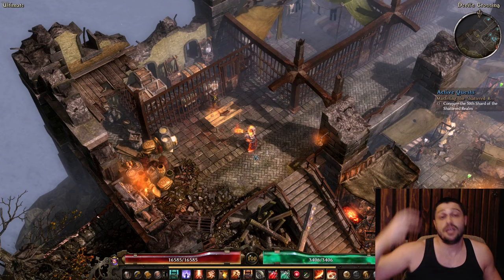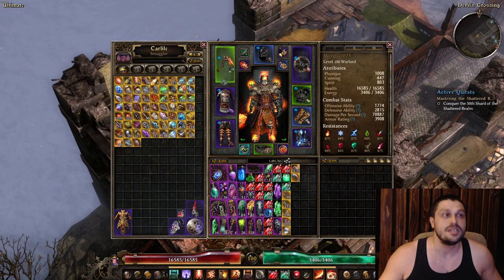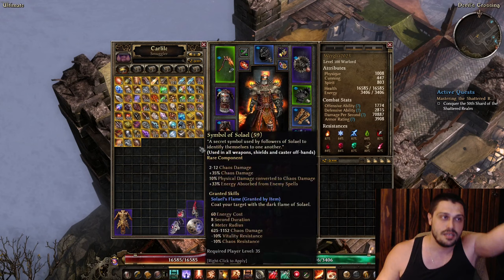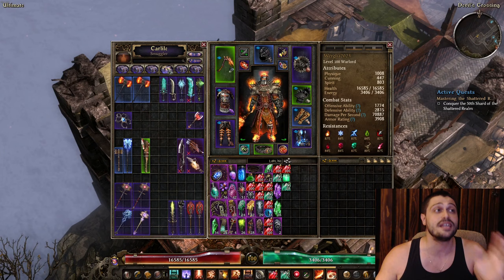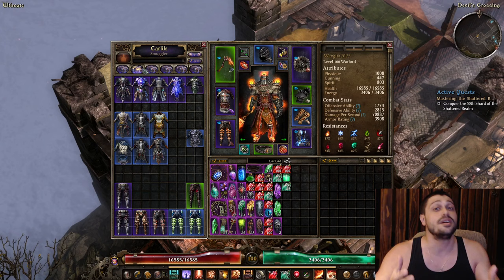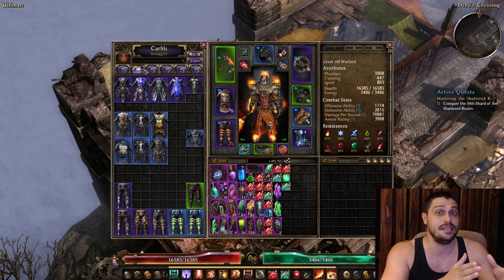Every main hub and bigger city in Grim Dawn has your stash. When you collect yellow items and components, the easiest way to get them into your stash is to use the 'move all components' button. You should unlock all stash tabs - for your character and another stash for all characters combined, giving you 12 stash tabs total. It's extremely important because you need space to accumulate items. No matter what class you play, you can switch builds along the way and organize your build toward items.